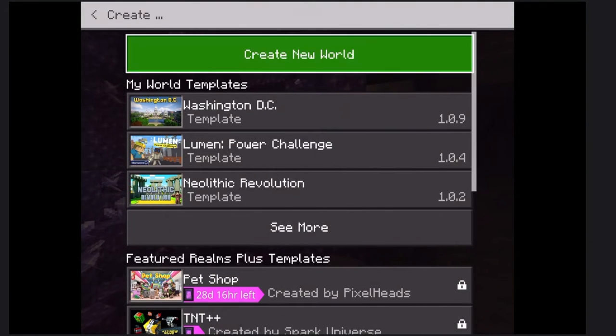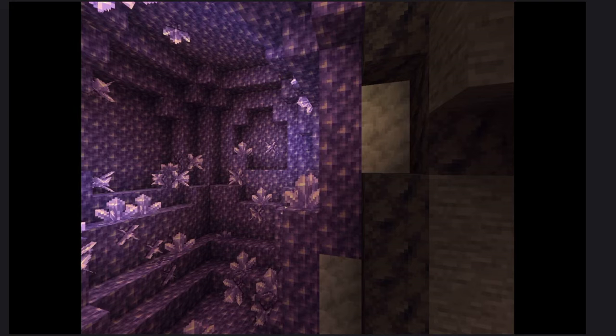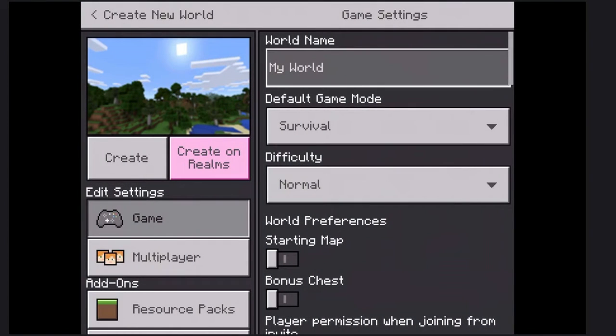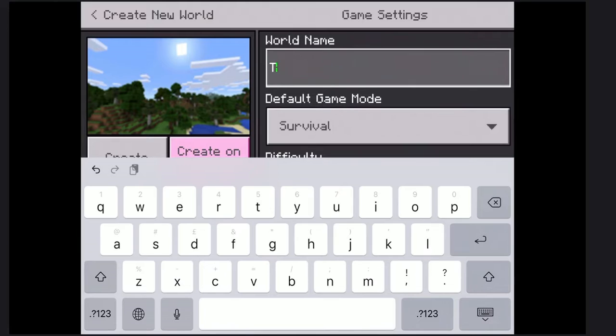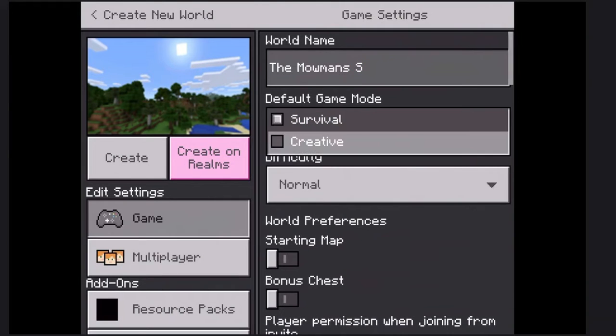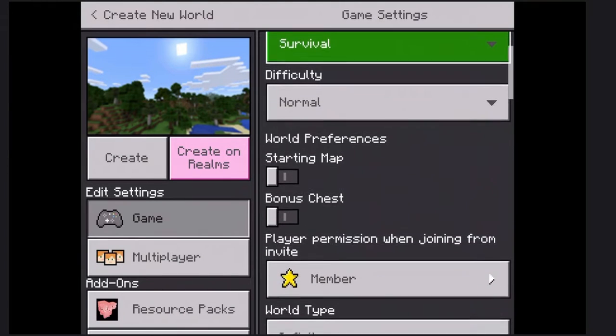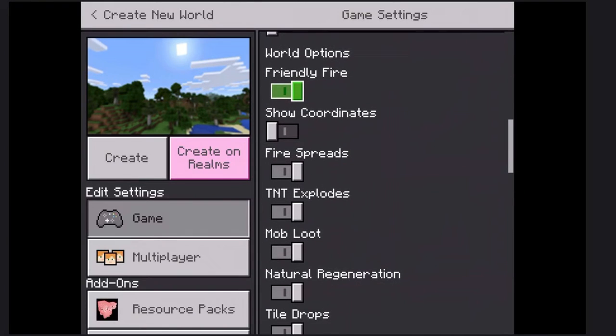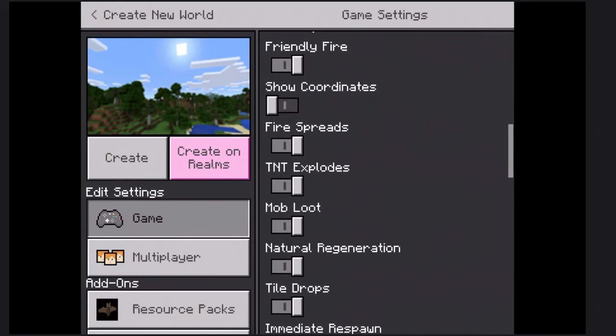You're going to want to make a world, create a new world, and you can name it whatever you want. But you've got to keep it on survival mode, otherwise it's a tutorial. You don't have to do anything except turn the show coordinates on, because we might use those later.